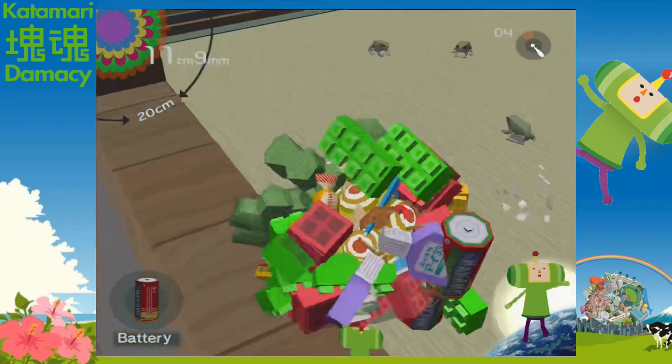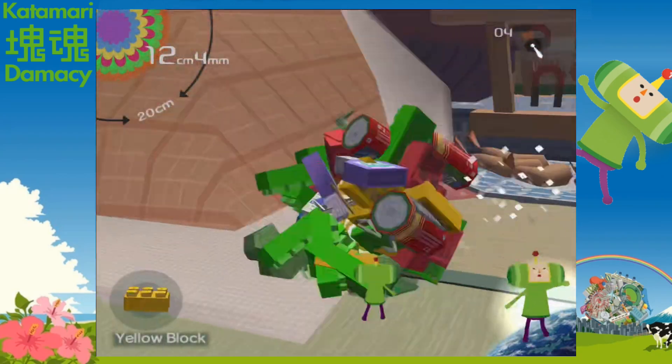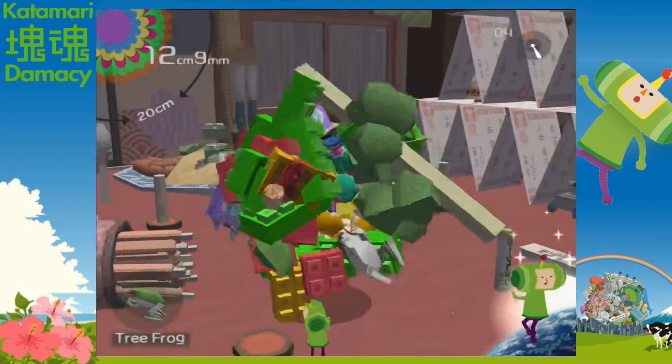Next, we go to Earth and start our first real mission, where we have to make a 10cm katamari in 3 minutes. It's pretty easy. We do this in the same house as the tutorial. Katamari reuses levels sometimes, but the items are usually in different places and there's usually some new stuff going on, so it isn't a bad thing.